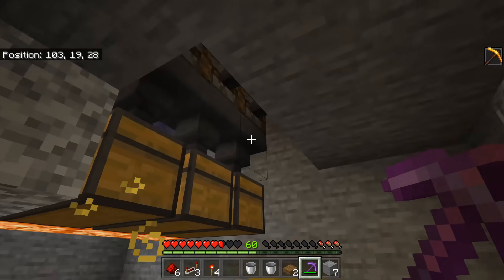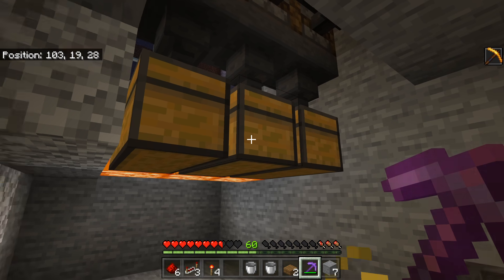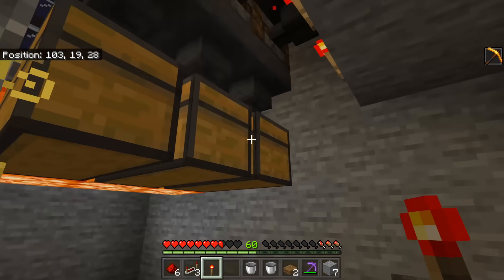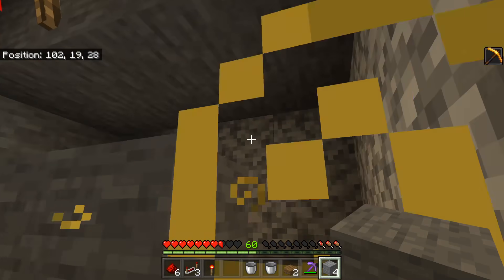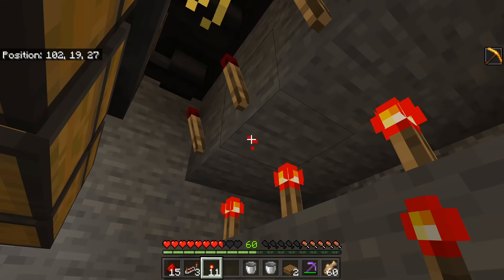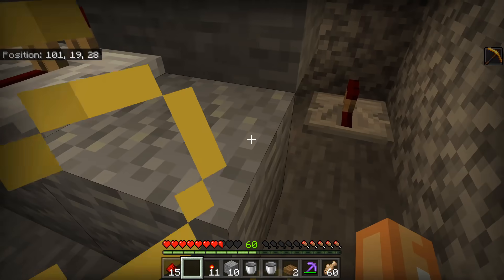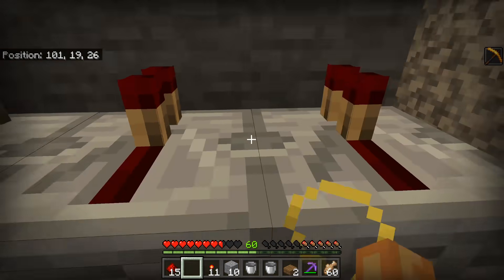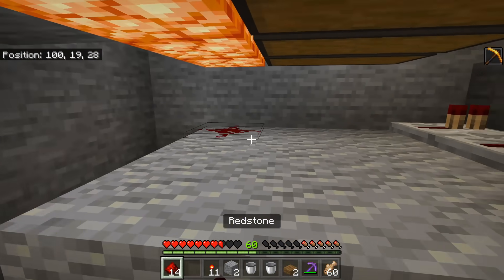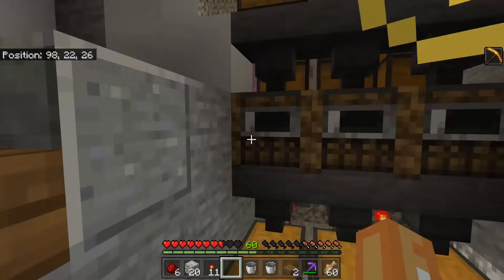Depending on whether you have an existing XP farm or have built this exact one, it could look a little different. Place three torches here, then three solid blocks on top of those. On top of those solid blocks place three more torches — this will make the first ones go out. Then place three more solid blocks and have three repeaters going into those solid blocks. Simply link this all up with redstone, adding solid blocks as needed to fill the gaps.